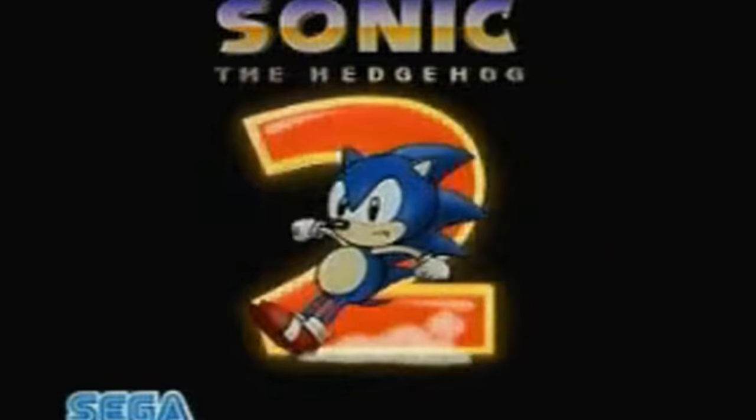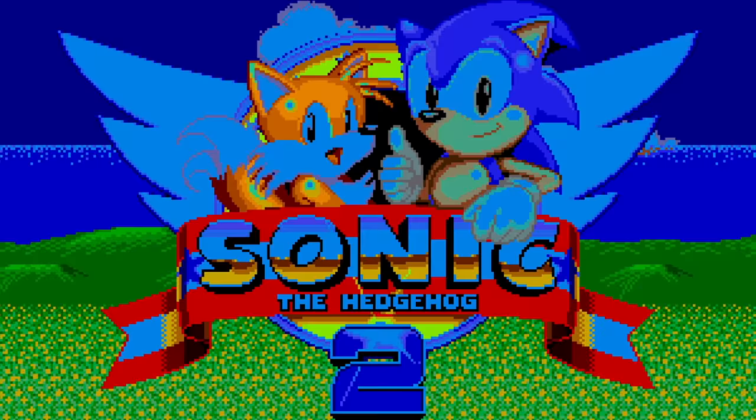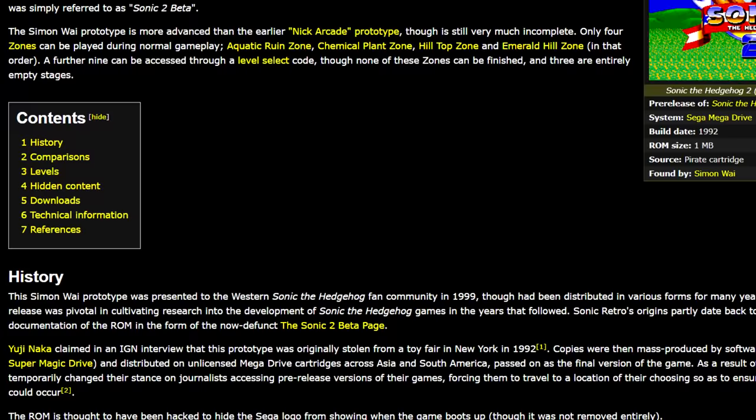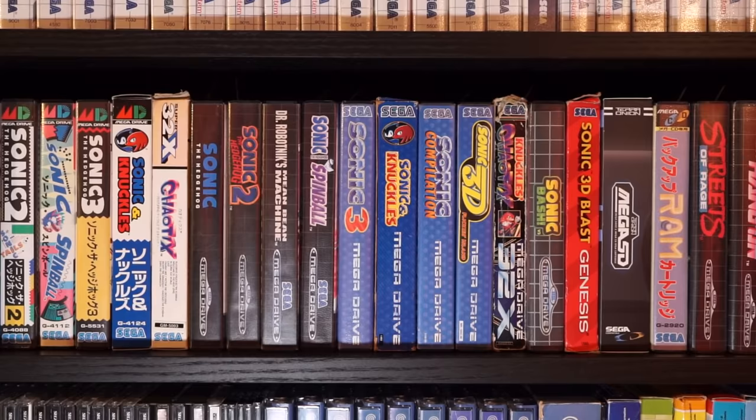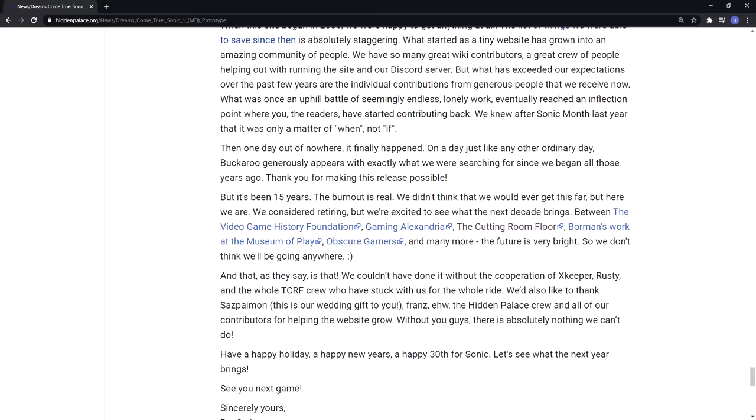When Sonic 1 got released back in June of 1991, the Hedgehog became so popular that everyone was eager to see what the successor would bring. This resulted in a lot of leaks, prototypes getting stolen, and to this day so many unfinished ROMs for Sonic 2 and onwards. But for his very first game, not being well known at the time, no early builds have been found.